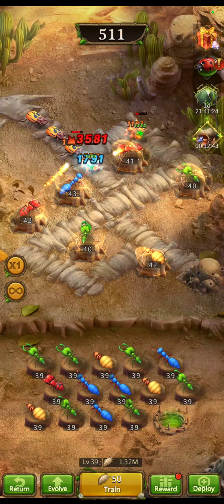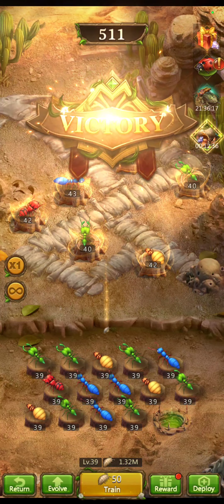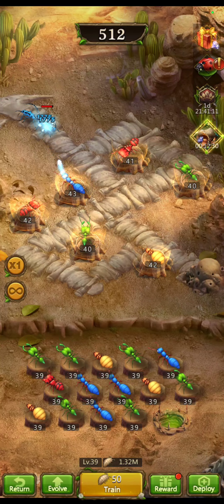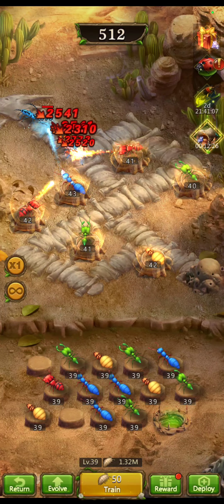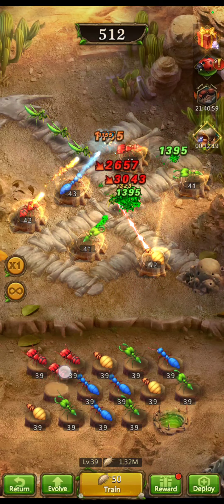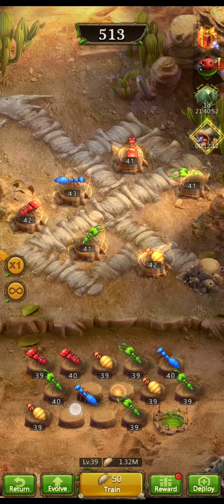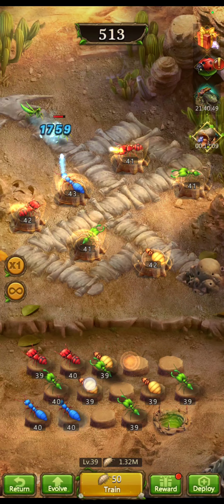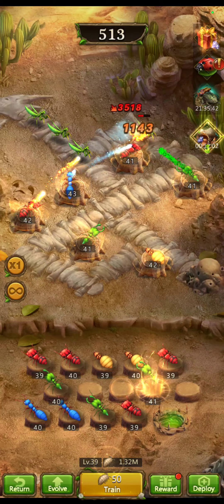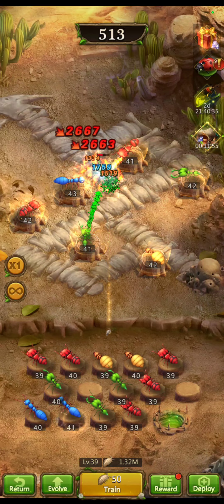That's a couple of ways I like to do it. Once you get these full, I find it easier to throw away all but one color ant so I can just focus on upgrading the ant I want to upgrade. Sometimes I'll just organize them by color. 39, 39, 39 — 41, let's put that guy up there. That's not really much more I can show you about how to do that.